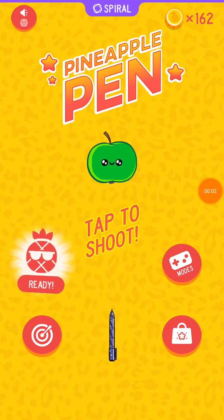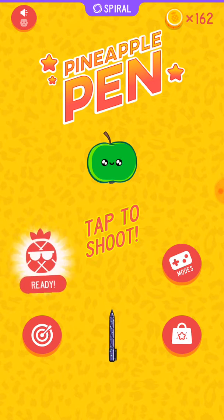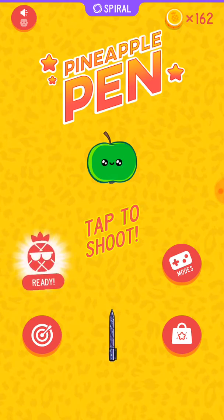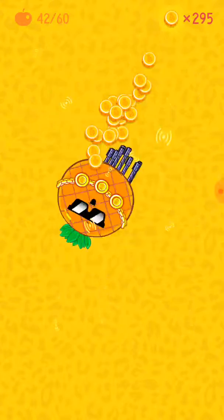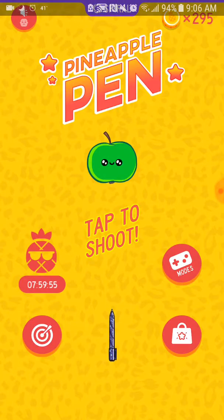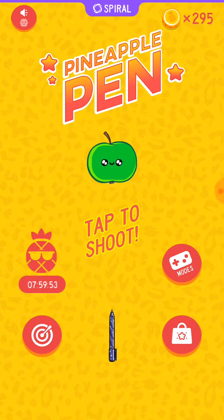What's going on guys, this is Careful Hat and this is part 3 of Pineapple Pen. I just want to show you the rest of the stuff like the themes and everything. I guess I'll do the big pineapple now. I actually do have all the game modes unlocked, so once you do that the big pineapple will just give you coins.